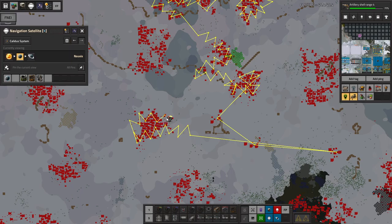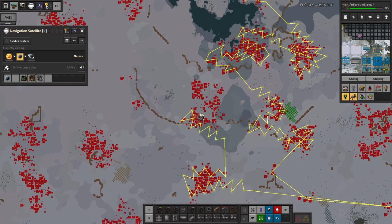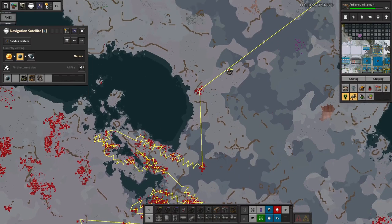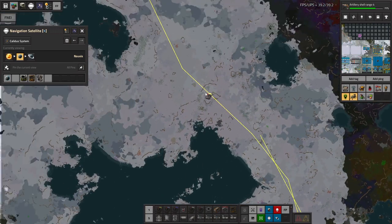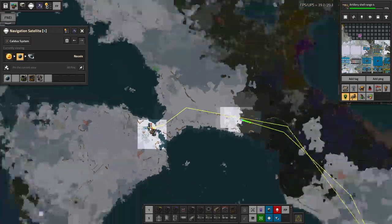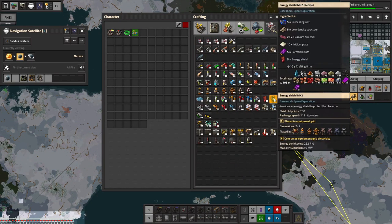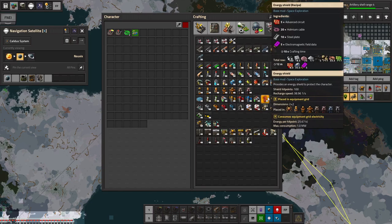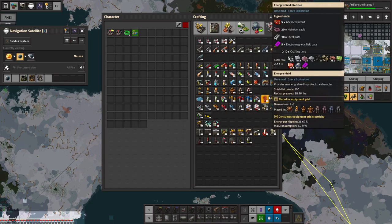I'll do a couple more, then send the spiders back for resupply. I kind of do want to beef up their shields — we technically have the technology already, but it's going to be a little bit of a nuisance to upgrade them, especially since I'm in orbit at the moment. There's also something from force field data and electromagnetic field data — we need to send that back to Nalvis if we want to make shields there.